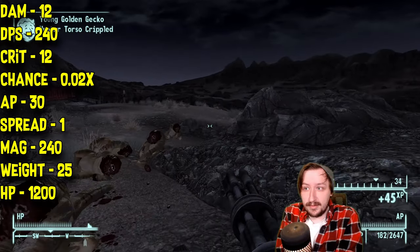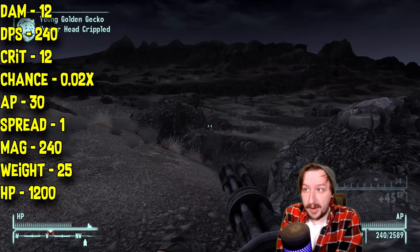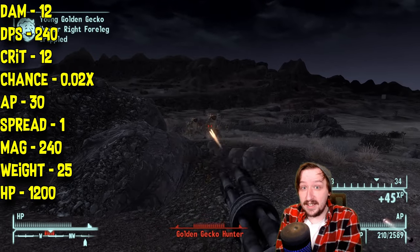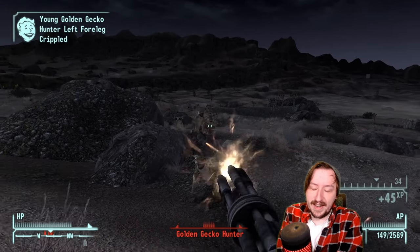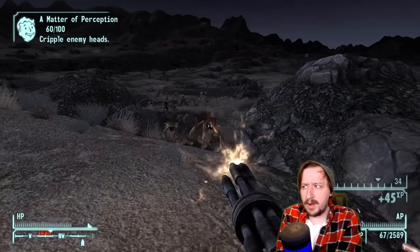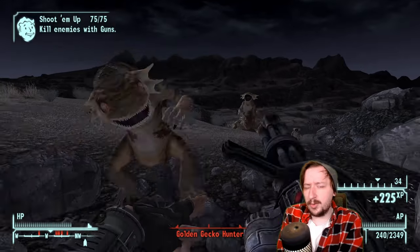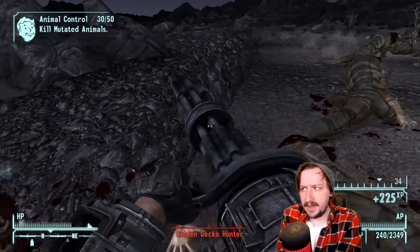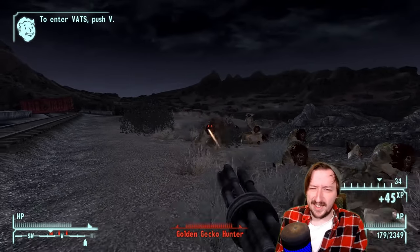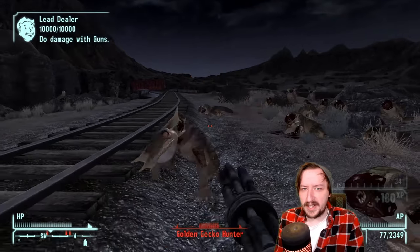This holds 240 rounds and weighs 25 — it's a very heavy weapon. The Heavyweight perk can help by cutting the weight in half. It has 1,200 item health, but it can burn through that really fast because of how fast it shoots. This is the first weapon we're talking about that uses the 5mm round, which only two weapons use: the Minigun and the Assault Carbine. So they don't really have much competition between them.